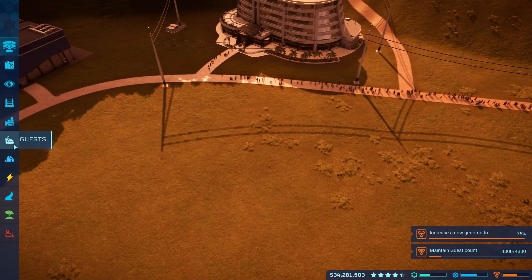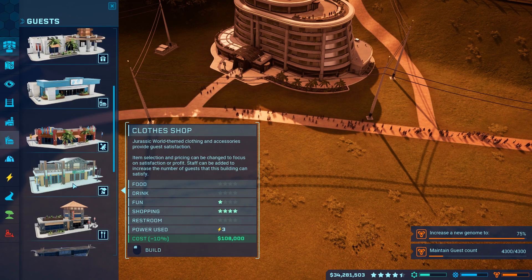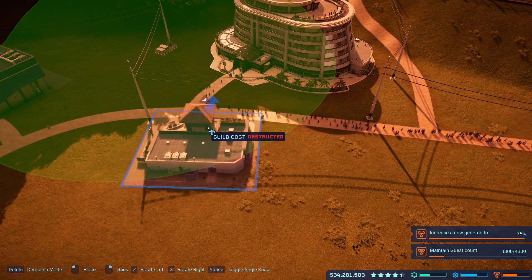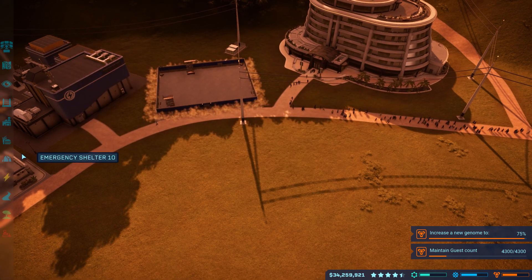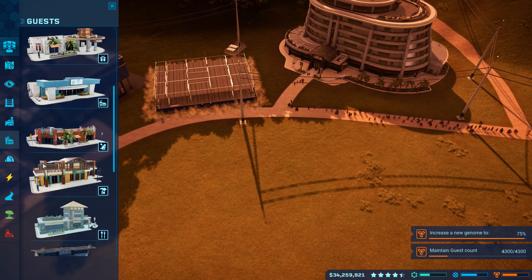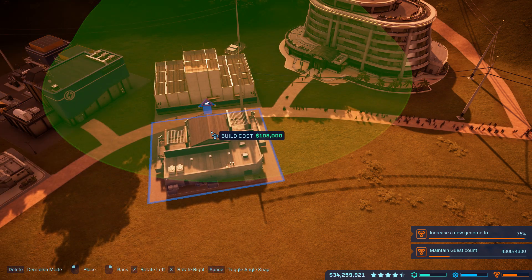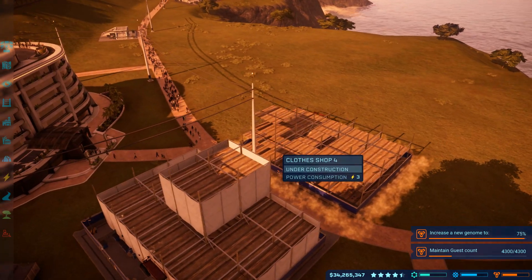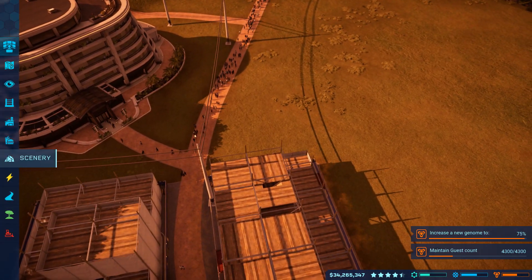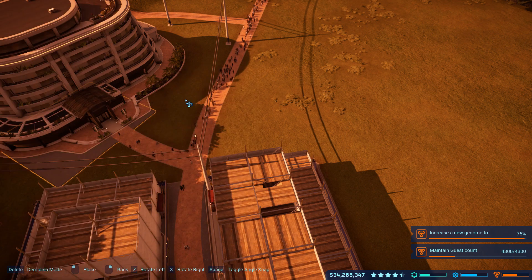The hotel is going to need — let's see — we'll do a restaurant, we'll do a clothes shop. That's kind of odd that I can put that there. We'll do a toy shop.